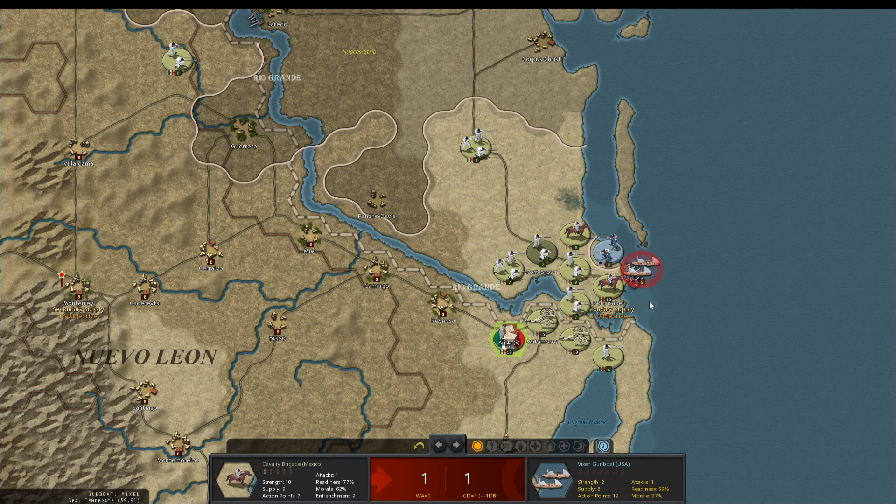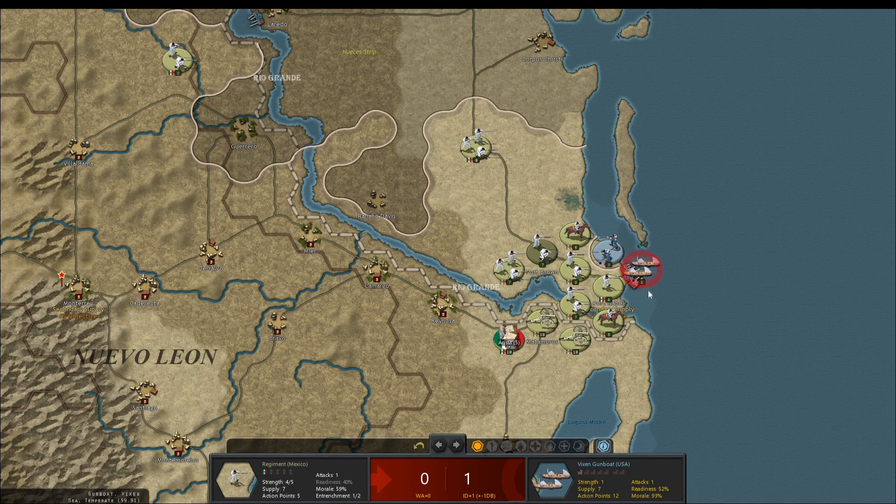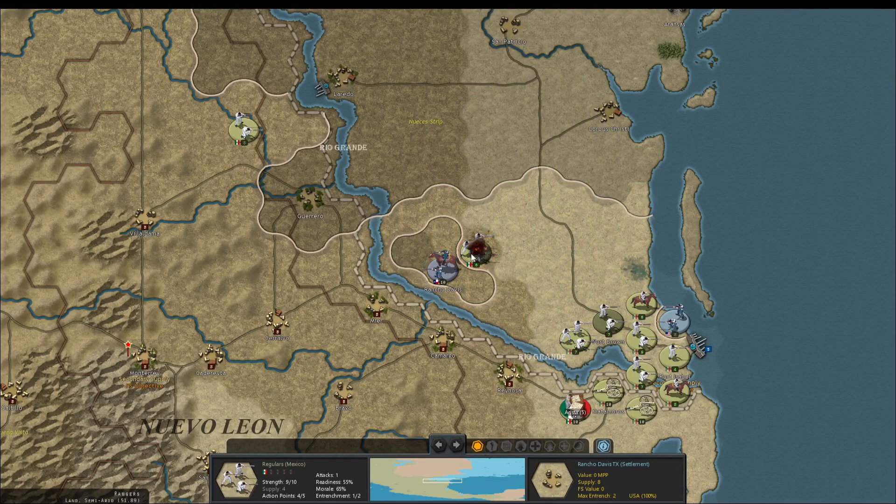Port Isabella will fall. What's that — a gunboat? If we could do some damage against the enemy Navy, gunboats in port just get obliterated. We actually destroyed an enemy fleet — granted they're just gunboats, but still.